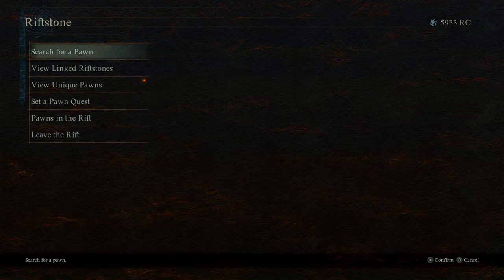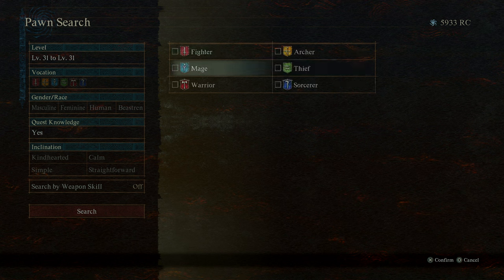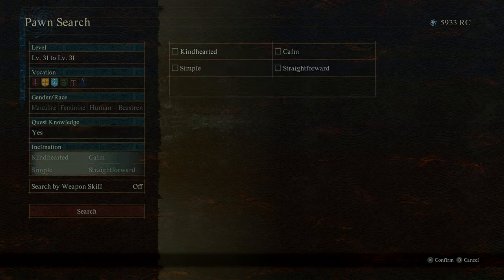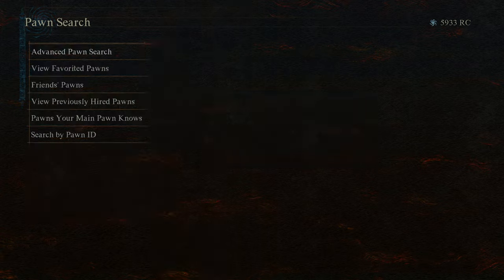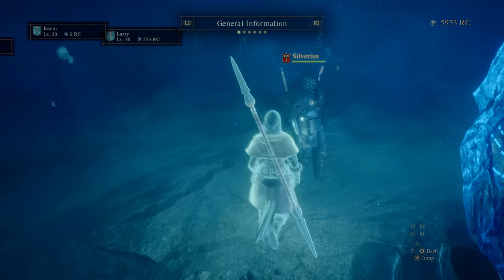So what are we looking for? I still would like a mage who can heal and I would like an archer — in fact I can give them that really cool bow we found, plus load them up on a bunch of special arrows. Let's do advanced search — I'm going to go completely free and look for mages and archers with quest knowledge. Let's bring them on in. Silverius, help me pick.